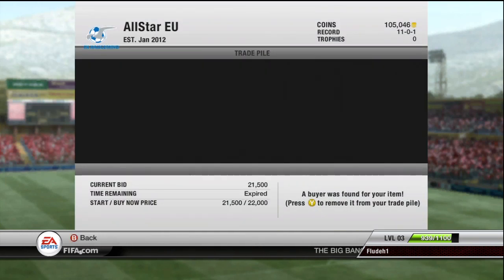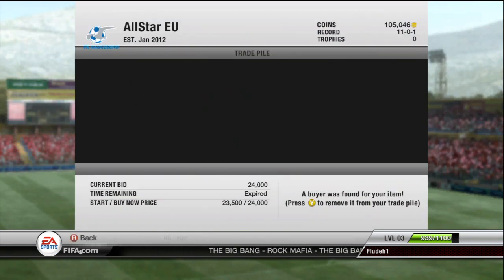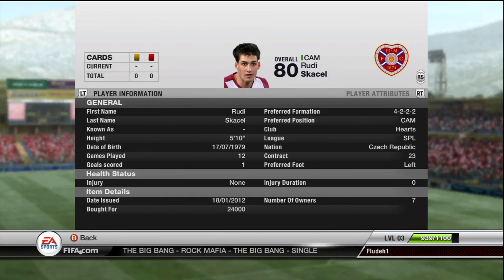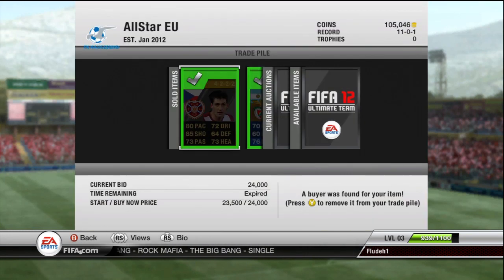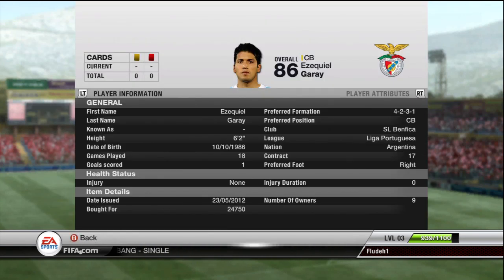Destro went for his minimum price, not the buy now, which is quite annoying — I was hoping he'd go for the buy now, which is an extra 500 coins. And then Rudy Skatchel went for 24,000 coins, which is pretty decent — that's about the maximum you're going to get out of him.